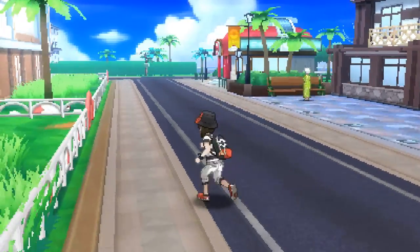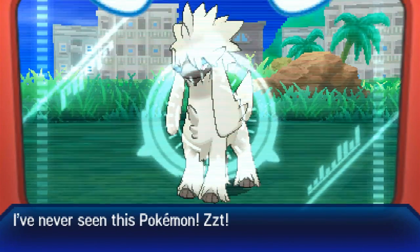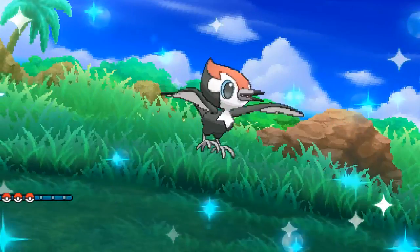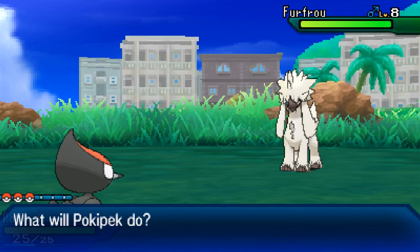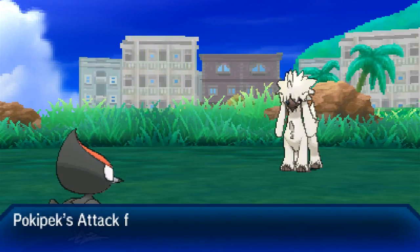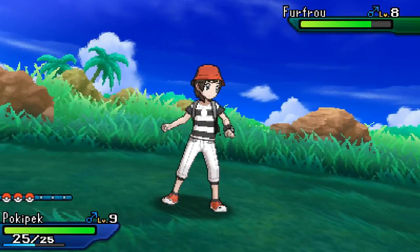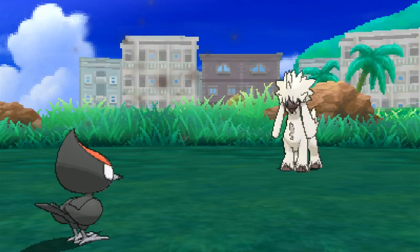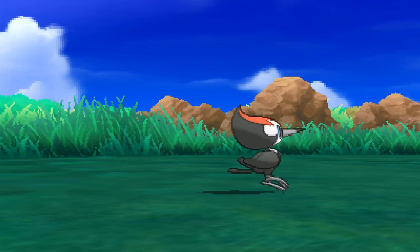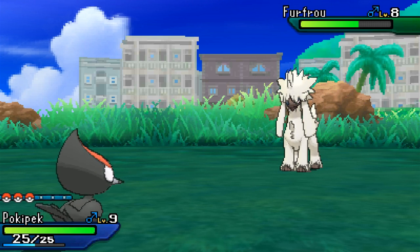Now we haven't done any battles today so we're going to battle right here right now. Whoa, look at you Furfrou! Oh, you're cool - I've never seen this Pokemon. Go Pokepeck, we're catching this thing! Is this a Normal type? Furfrou, you're gonna get caught! We use Peck. The Furfrou uses Sand Attack - so maybe it's a Rock type. Let's use Rock Smash - boom, super effective but that did nothing much. So let's use Echoed Voice - that's our most powerful move against most things since the bird is Normal type.